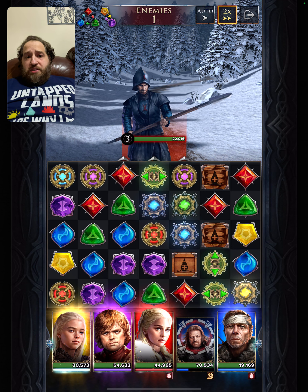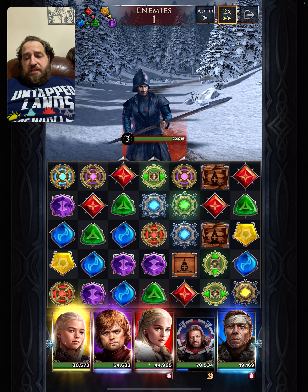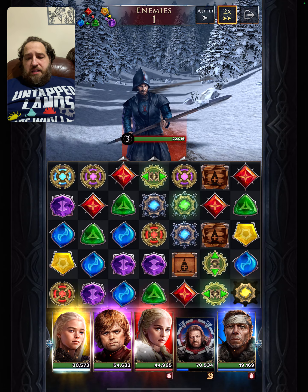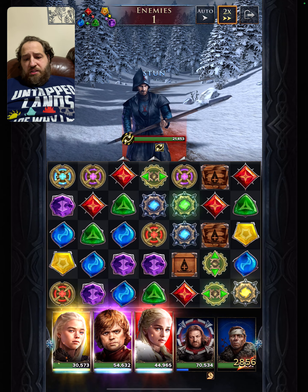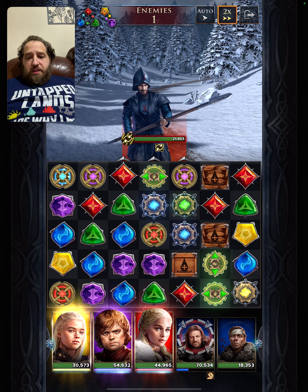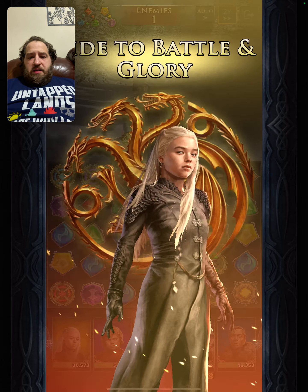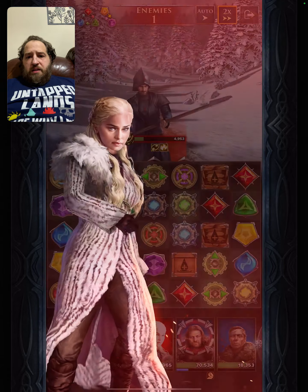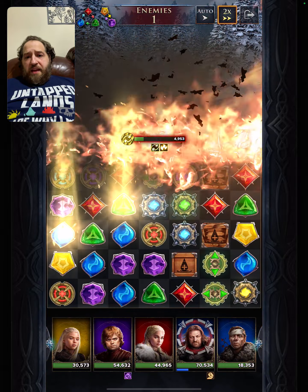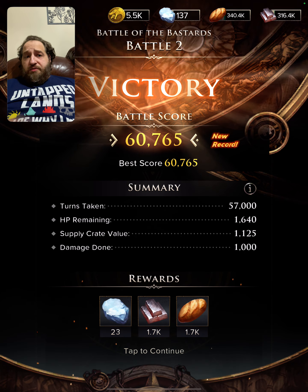We're luckily near the end of the match. We use the Godswood Defender — he stuns, and the bleeds are gone. We mark with fire and try to finish before taking another turn, but it's a bit too slow so we'll have to replay the level. The score was 60,000 — better than the first attempt when I used Alicent and didn't have enough DPS. This is the basic strategy, but we need to replay for a better score.